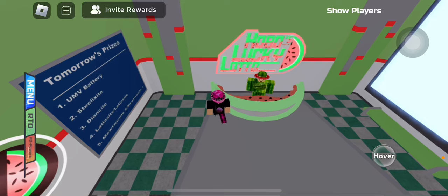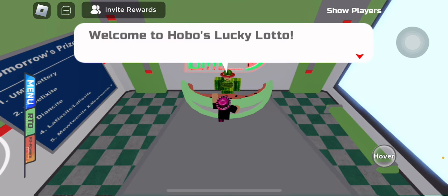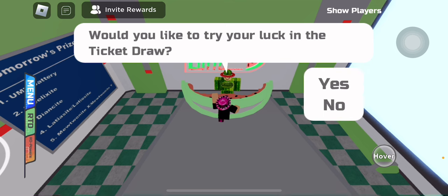In today's video, I'm going to be telling you all how you can get a guaranteed Bottle Cap or Mega Mewtwo Stone from Hobo's Lucky Lotto. To start things off, I'm going to be going over how the Lotto works. When you do a draw with Hobo, he will pick a random number between 1 and 99,999.